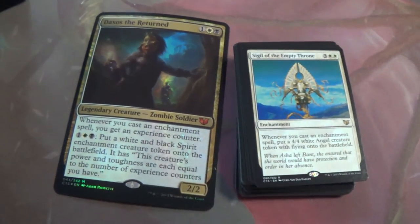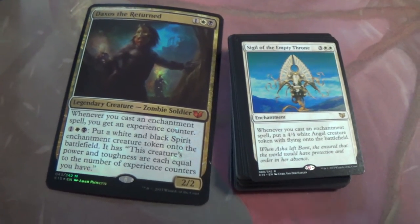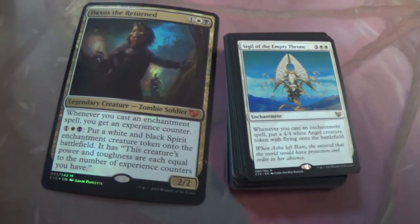Sigil of the Empty Throne — cast an enchantment, get a 4/4 Angel. Simple enough. That's just broken. Where's Luminarch Ascension?